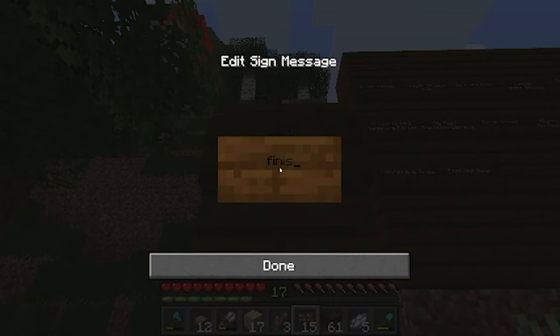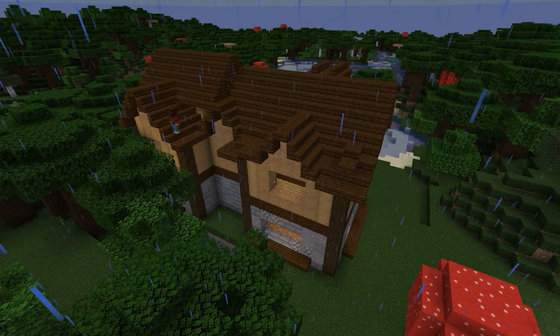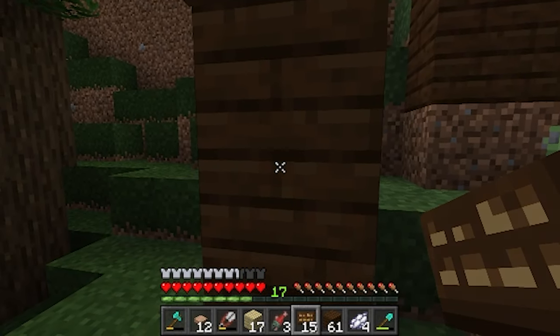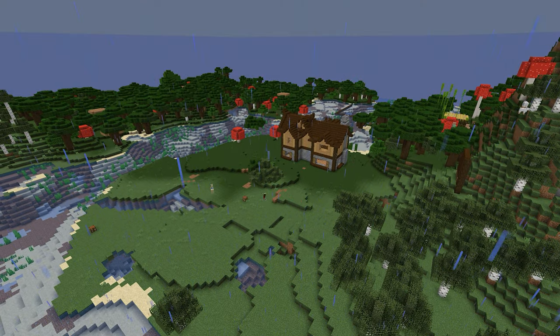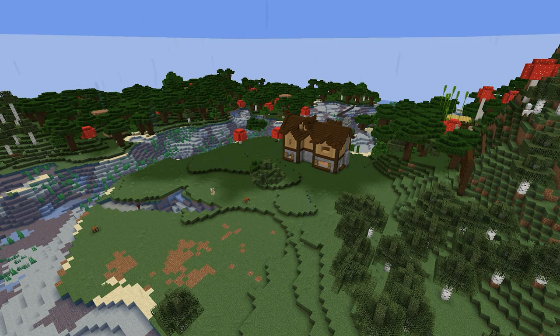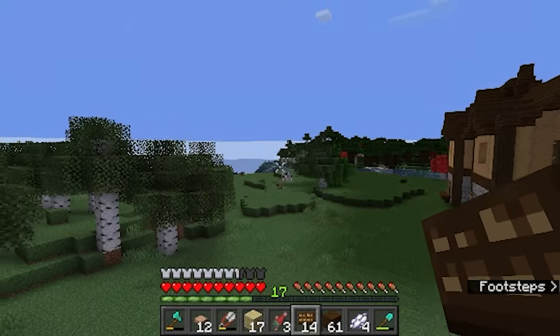First one: finish the exterior, which is already done. The second one, which is a pretty good step for any sort of building, is to landscape the terrain around it — and I may have already done a little bit of that as well, but we'll definitely finish up a little bit. I left a little bit at the end here.